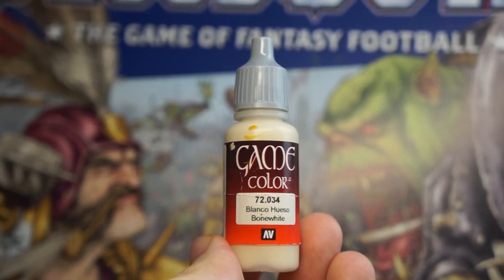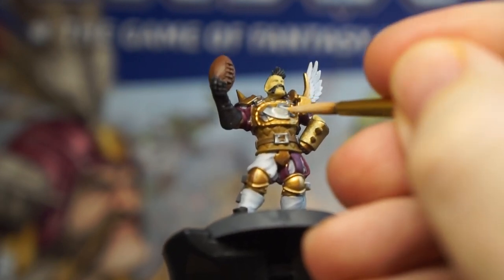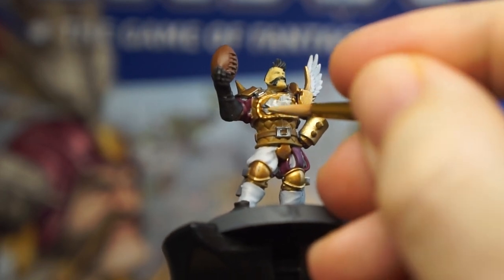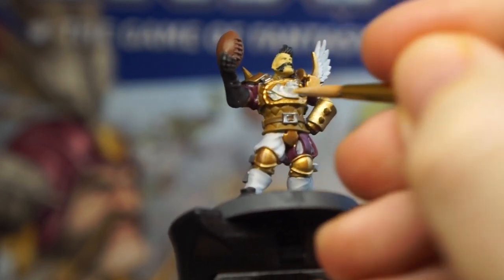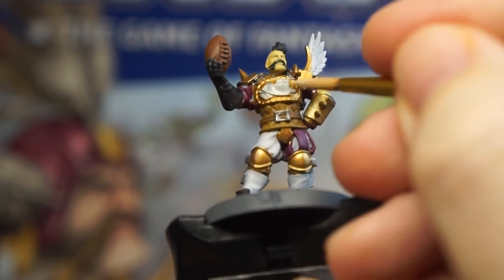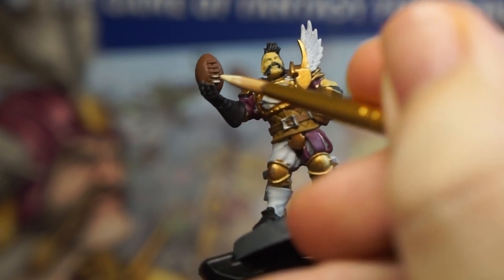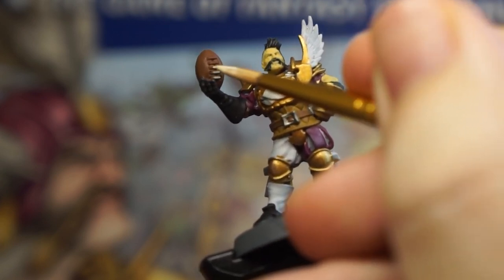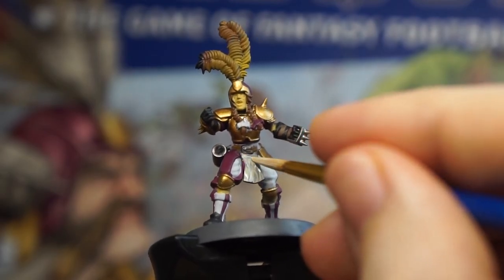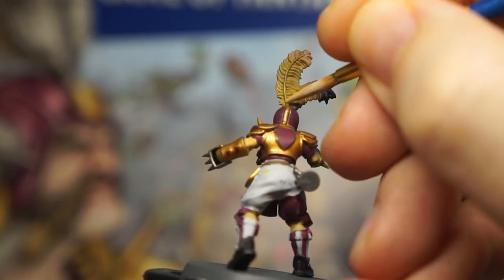Switching back to matte colours again now. The models all have these name badges pinned to the front of their armour that we want to paint in the off-white bone colour from before, to make sure that these look appropriately papery. We're going to apply a thin coat to these areas — it's a pale colour so it will require at least two layers. Plus we can use this to pick out any bits of thread like those on the ball, any shoelaces on your players, the loincloth on this lineman model, and the quill running down the centre of each of the feathers on all of our players.